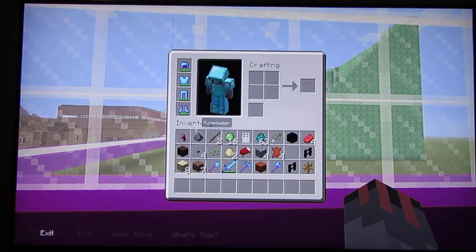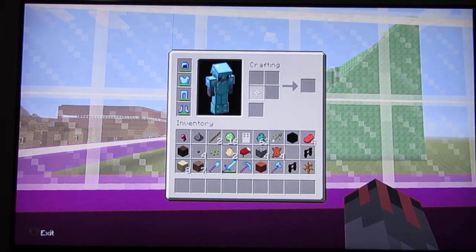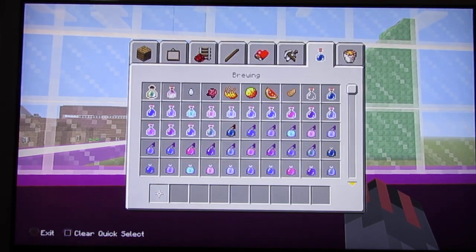Then if you press Triangle it will come up with this. On Xbox I'm not sure what the button is, but if you press the button on the furthest right it should come up with that little menu — the one you can make torches on. This is basically a classic crafting version of that, but then we're gonna get the crafting table.